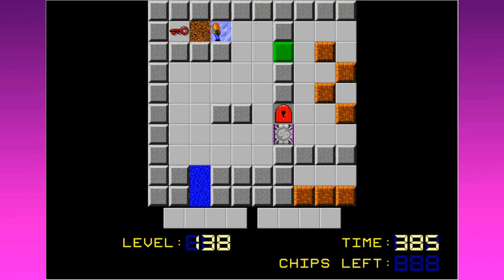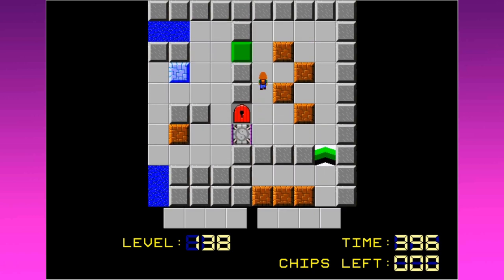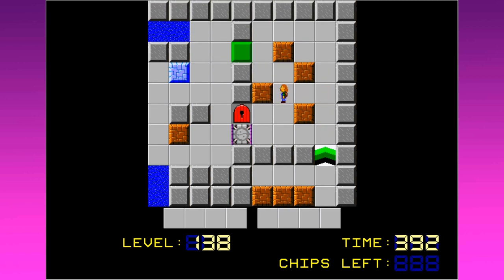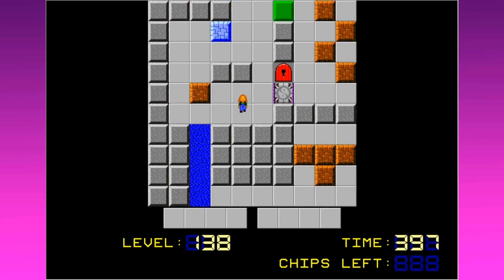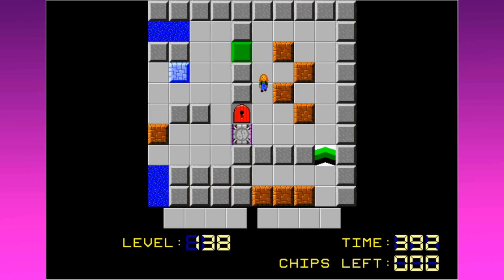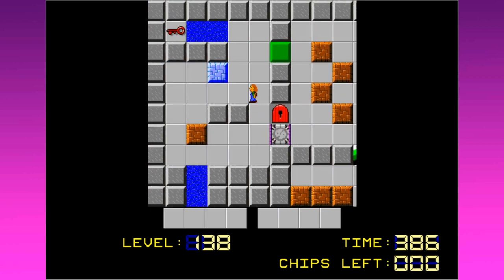We can't do that either. We have to actually put ice down or something. Does one of these have flippers under it? Let's just check. So far, nope — nothing untoward under any of these. So how do I get Mr. Blue Sky here? We are... okay, yeah, there's not much to this level I don't think, but what there is is already pretty daunting.